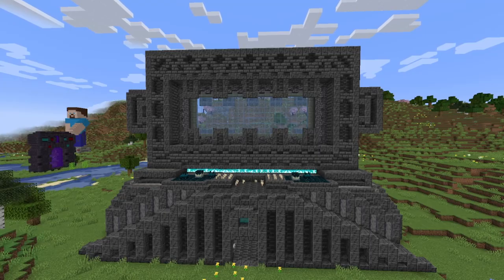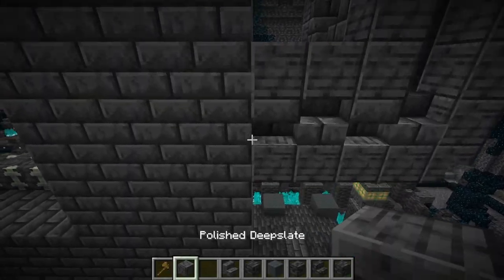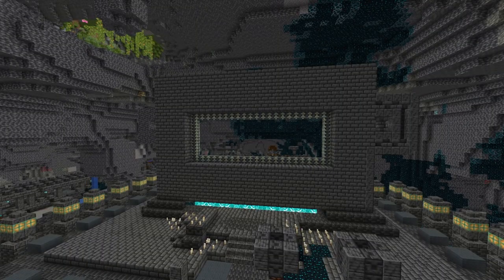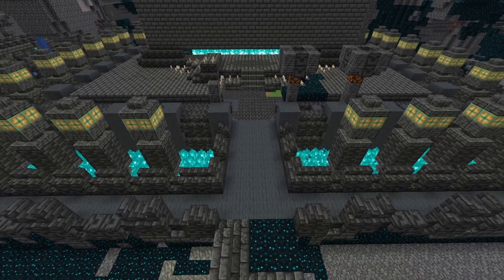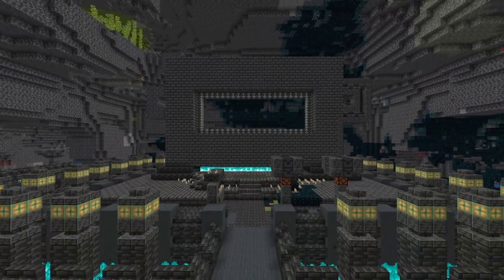Have some lighting blocks — maybe shroomlights, glowstone, or sea lanterns, whatever is cheapest for you — so the portal frame actually glows from afar since it's the centerpiece of the ancient city. Once all your deep slate bricks are in place, outline it and add polished deep slate around the corners. Then you'll notice something incredibly disappointing: this structure happens to be 22 blocks wide — it is not centered at all.